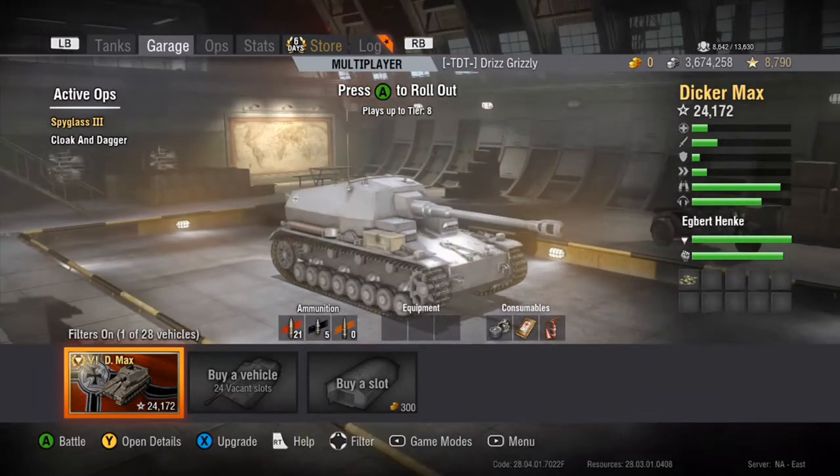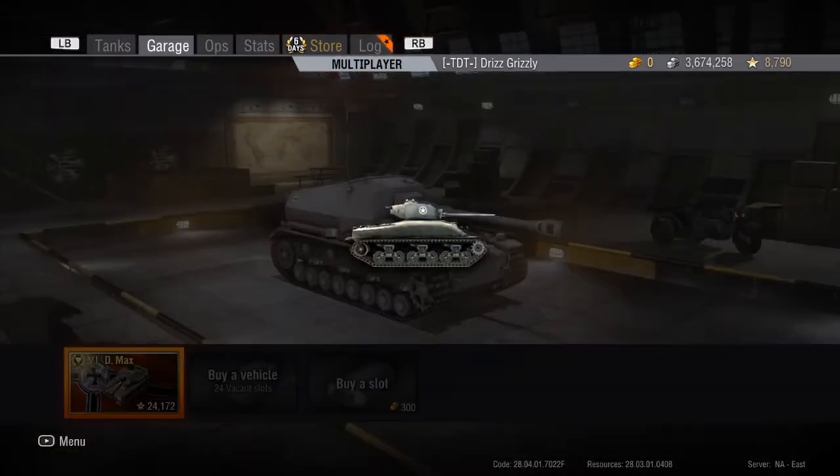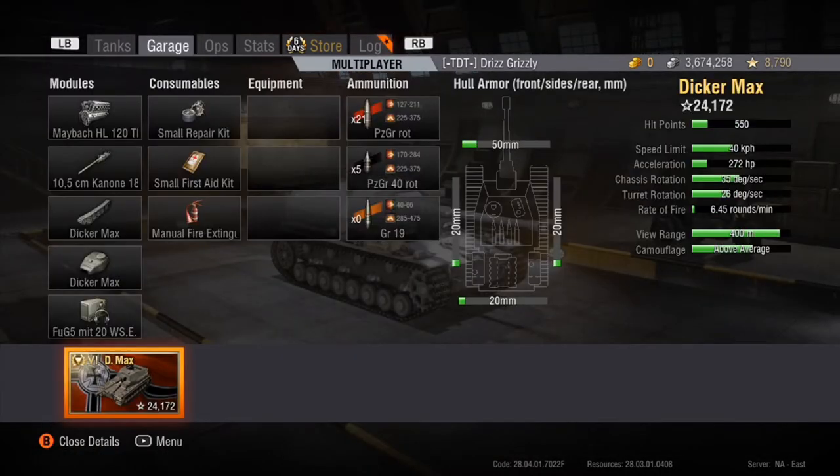It has the gun depression of a god — it's like 15 degrees or something, so you can poke ridges. It's not a slow tank either and turns fairly decently. It's got 50 millimeters of armor, but that's still not going to bounce anything. The camouflage rating is really good — if you get a camo net, binocs, gun laying drive, and rammer, you can sit somewhere all day and just hammer people.